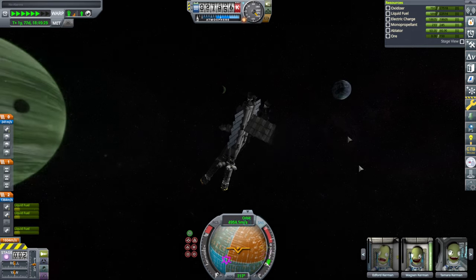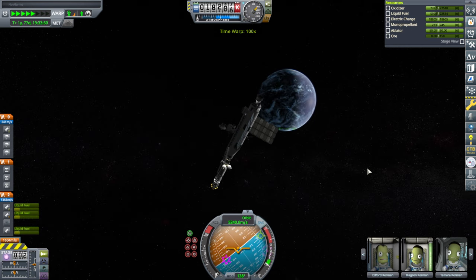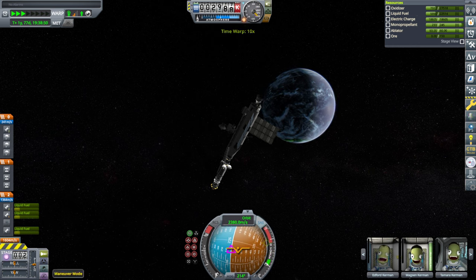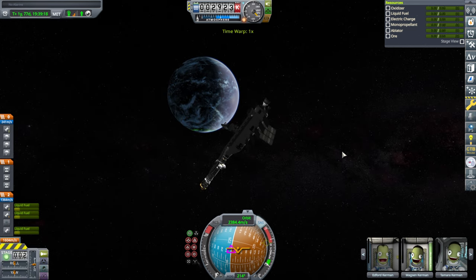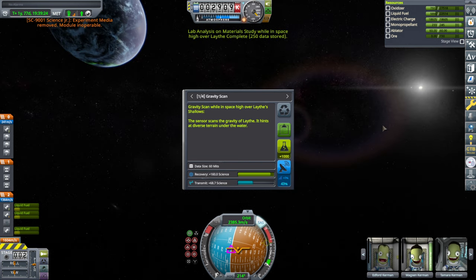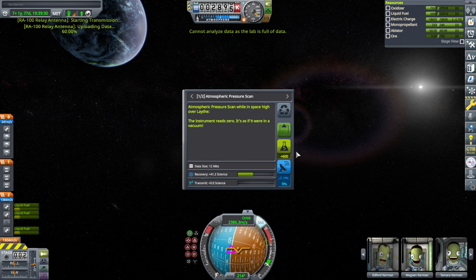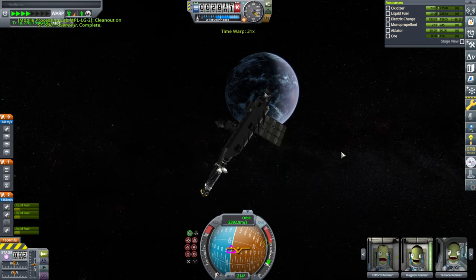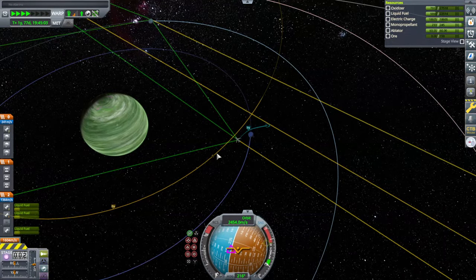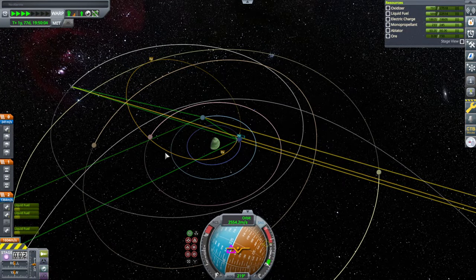There's Jool, finally. Lathe SOI — and we're not crashing or anything. Let's do some science; we can store some of it but not all. I'll just transmit the gravity scan — we're full up now. Much science to do. We are passing by Lathe and then will have captured around Jool. We have to be careful not to accidentally uncapture — we're crossing Tylo and Val's orbit as well.